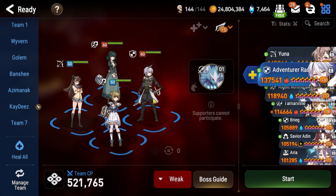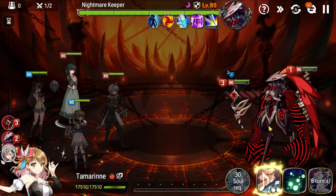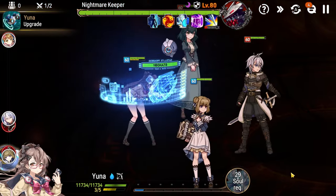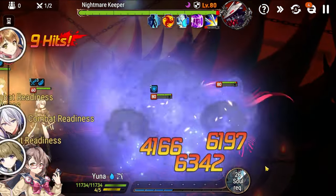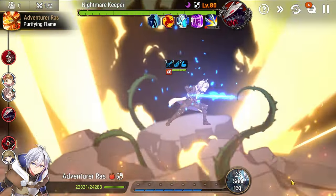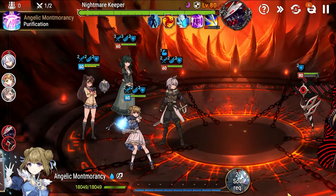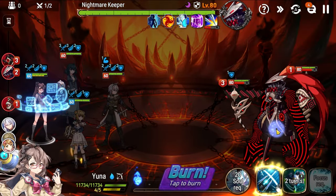Now that you understand who we're playing and why this floor is difficult for free-to-play players, let's jump in and see how an actual run works. At the start of Floor 1, we skill 1 with Tamarin to get our buffs, then use Yuna's S1 for attack buff and speed buff to the whole team. Basic attack to deal damage to everybody and CR push the team, then S3 with Montmorancy to get souls for Ras.